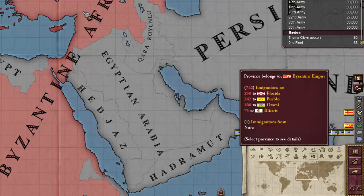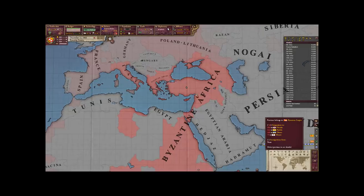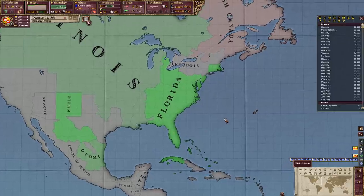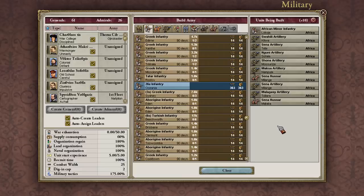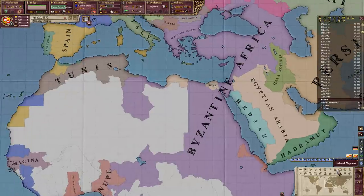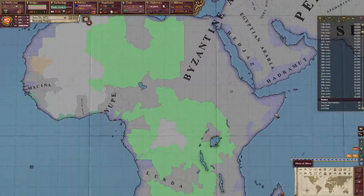I've made peace with the Frenchies — now we're best friends and I'm helping them not surrender. Looking at the immigration map, everyone is trying to escape from my country because of my economy. It seems like Florida is the land of opportunity in this world. And all those Turkish people I sent to Australia in EU4? Now I can use them in my army.